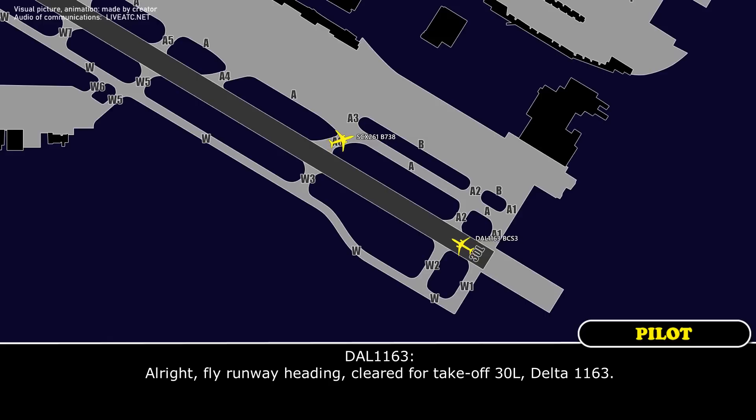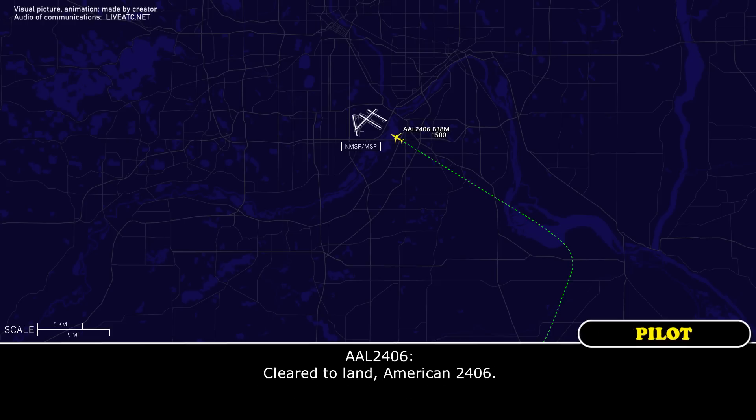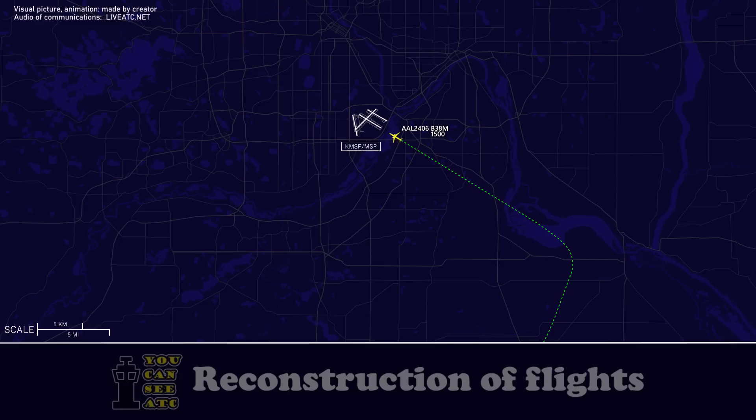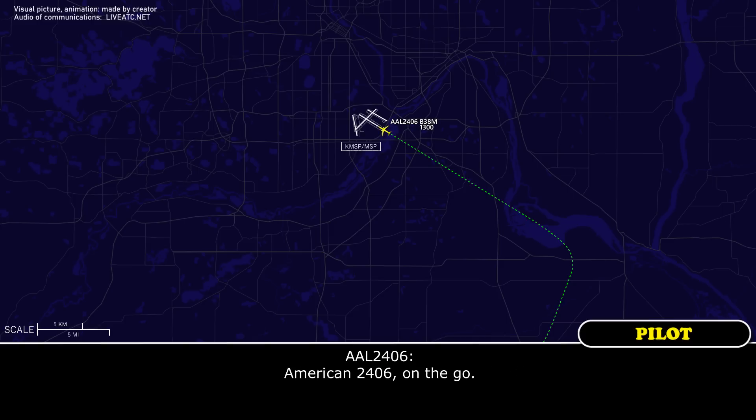Fly runway heading, cleared for takeoff, 30 Left, Delta 1163. American 2406, cleared to land runway 30 Left, traffic's rolling now, wind 040 at 7. Clear to land, American 2406. American 2406, go around, right side, runway 30 Left. 2406 on the go.